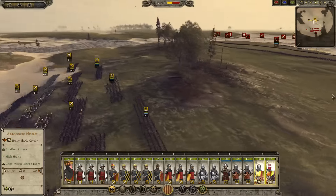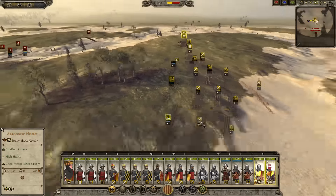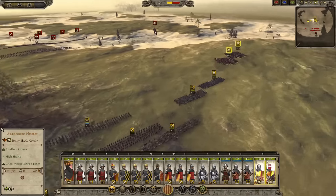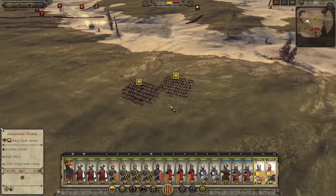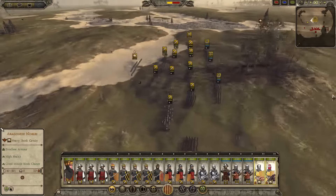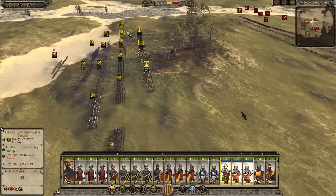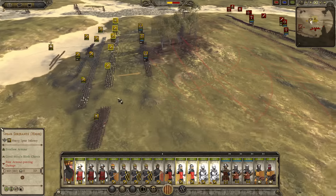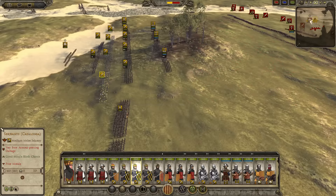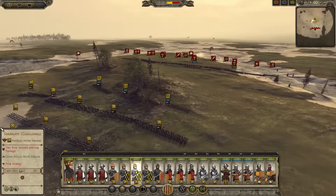We're meeting just about by this tree, actually. It's a rather nice tree — having a picnic here. I've got Hungarian knights — late Hungarian knights — for cavalry. I went for Aragonese nobleman. This mod really is stunning, and it's rare that we actually just do a normal land battle. But good fun.